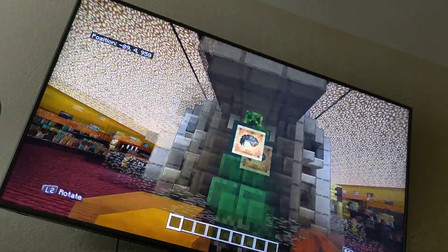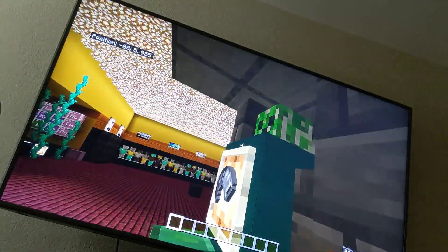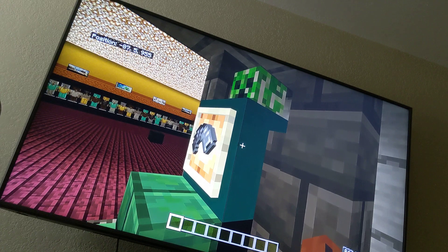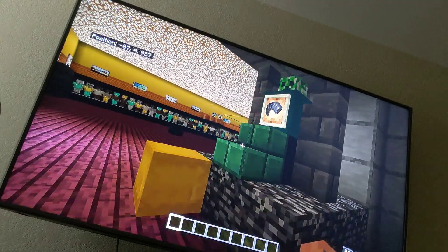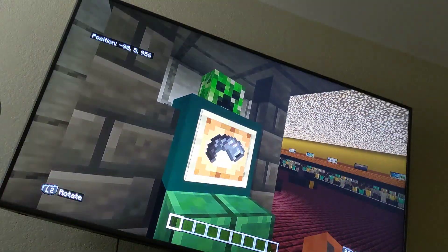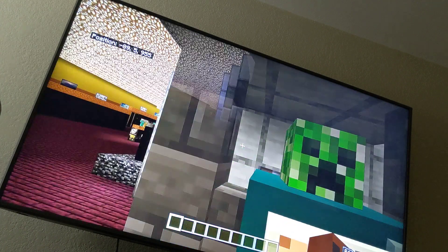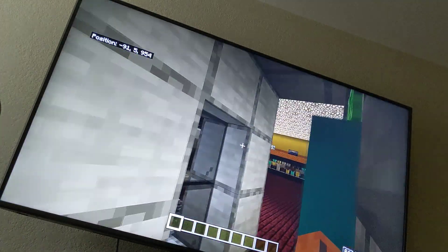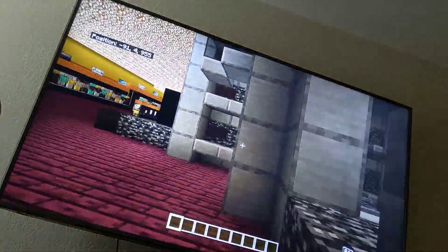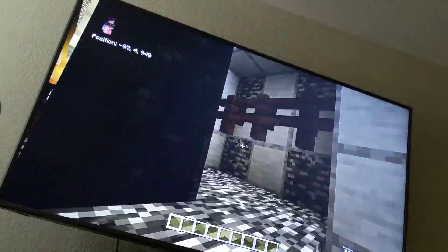Up here we've got the Martian guy. I used black concrete and cyan concrete — I thought it was cyan and black but it's just cyan with a weird shadowing. I used a stair, and I used a goat horn to look like the gun — I think it kind of looks like a gun. I used the creeper face because I feel like that's the most alien-looking face. And behind them I made like the window.